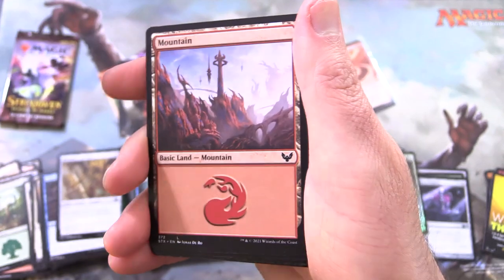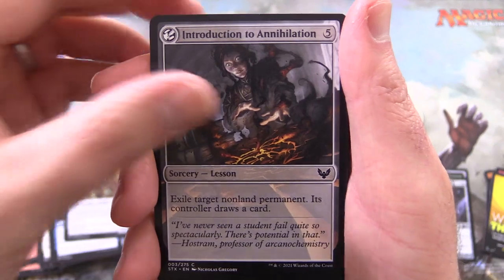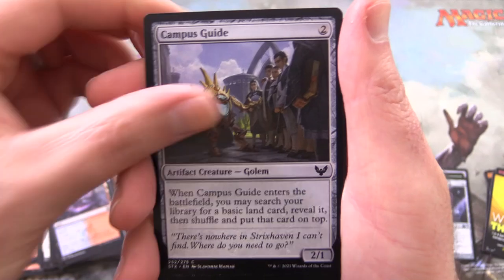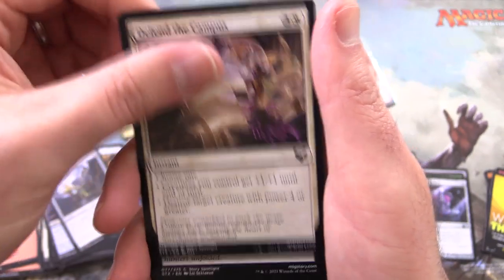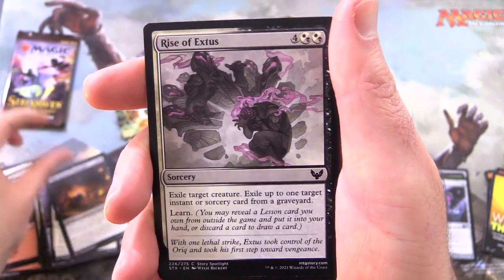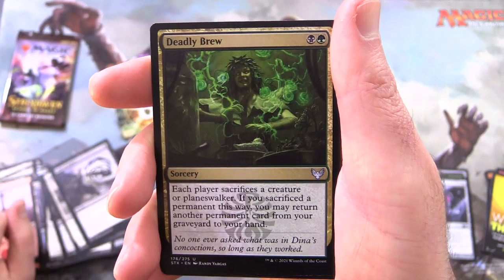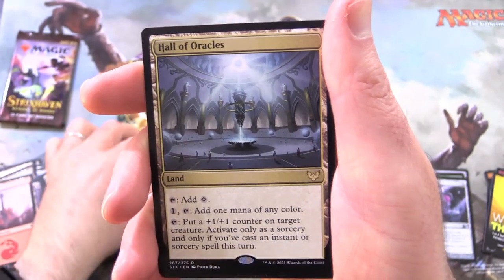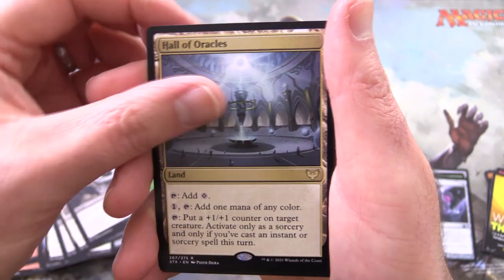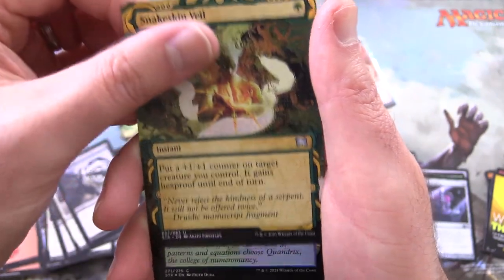This is Lightning Bolt — and a Mountain. Introduction to Annihilation, Prismari Campus, Campus Guide, Defend the Campus. A lot of stuff happening on campus apparently. Mage Hunter's Onslaught, Rise of Exodus, Lash of Malice. Deadly Brew for the uncommons and Hall of Oracles — did we get that earlier? Yes we did. We're getting tons of duplication. And Snakeskin Veil from the Mystical Archives — foil. Quondrix Campus. I can never figure out what happened to the list pools.